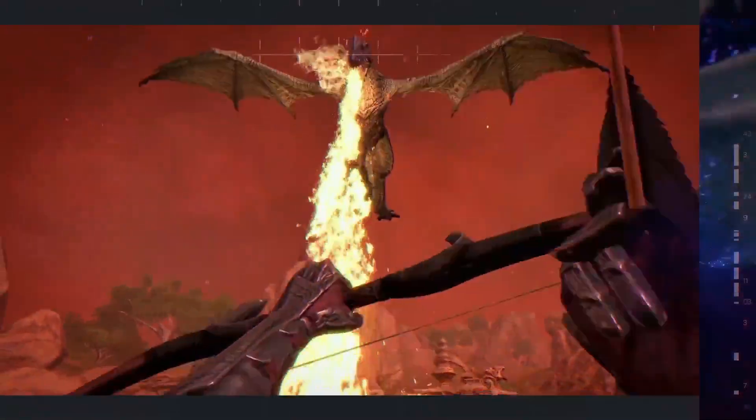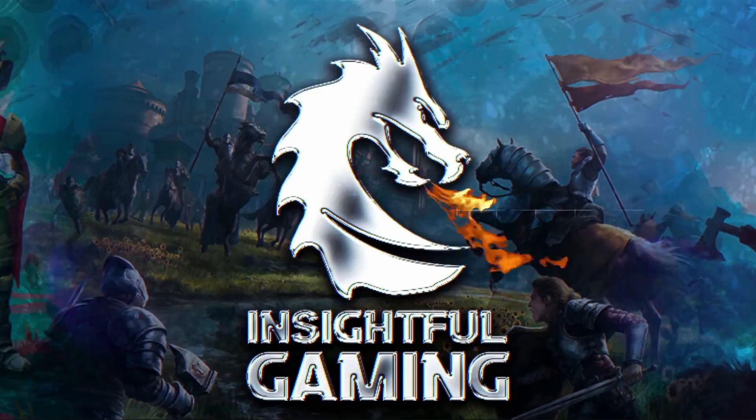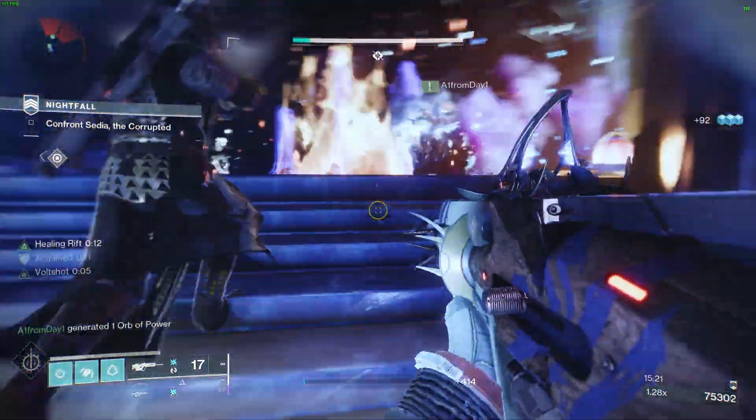Get ready, Guardians! The Destiny dev team has some exciting changes coming to weapon crafting in the upcoming expansion, Lightfall. They're introducing three new crafting capabilities: Deep Sight Activation, Weapon Enhancing, and Weapon Level Boosting.